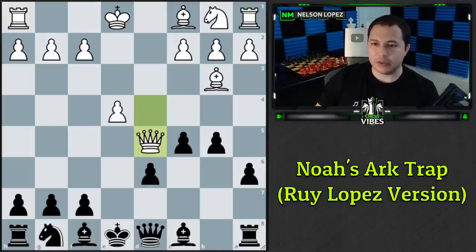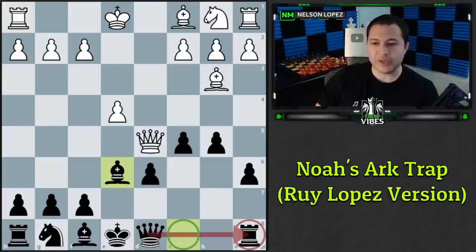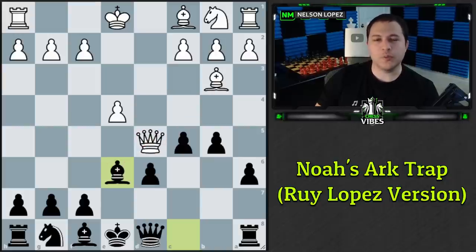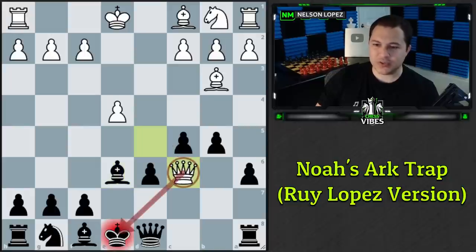Some may notice white could play queen to d5, threatening checkmate and attacking our rook on a8. The response is bishop to e6 — we defend our rook with the queen now that the bishop moved, and we stop the checkmate threat. White can't take on e6 because they'd lose their queen, forcing them to move it. White has one more trick: queen to c6 with check.